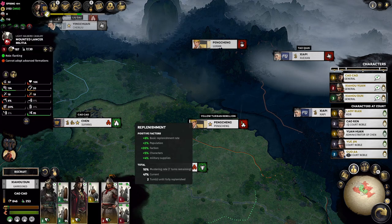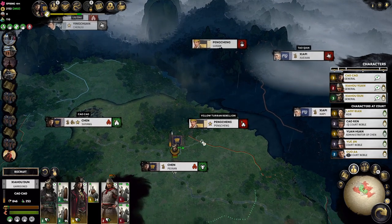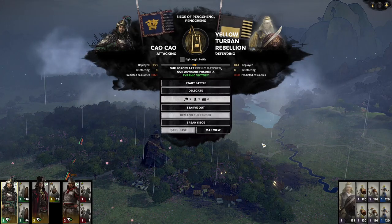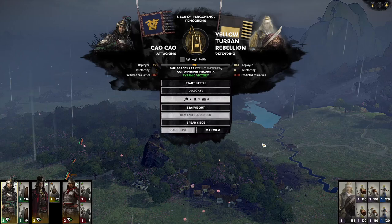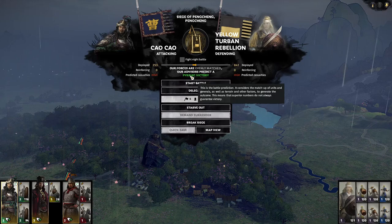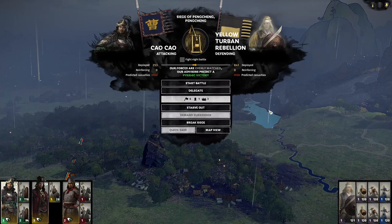We're going to fight the battle at Pengcheng. The AI suggests we could delegate this for a win — even though the Yellow Turban garrison has more men, they think we have better quality troops since they're just rebel forces. But we're going to fight it manually to showcase the map and limit casualties. Delegating would result in a win but with heavy casualties, so we'll try to prevent that and showcase what an actual defensive fortified town looks like.